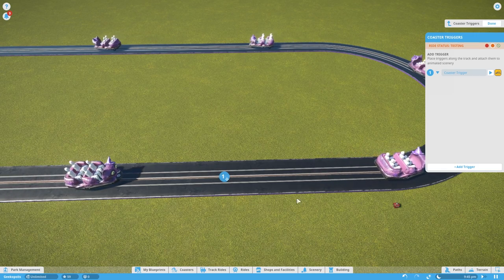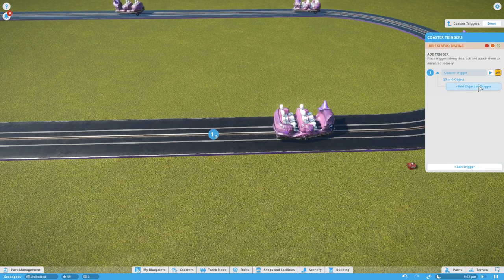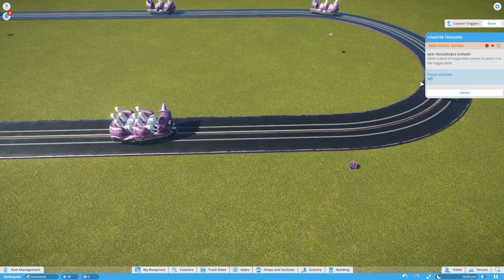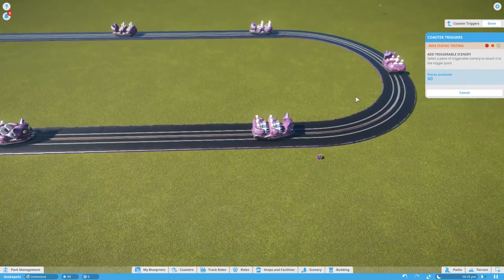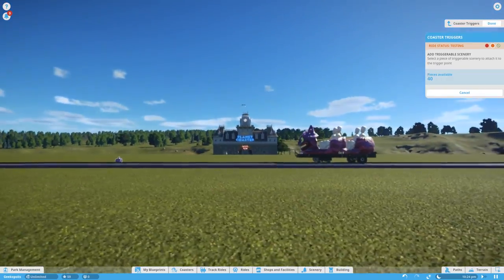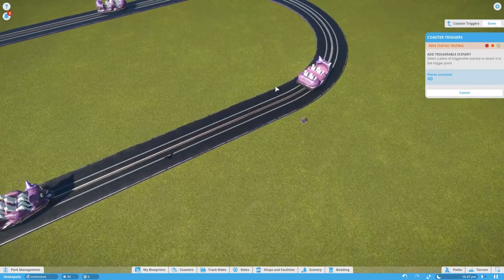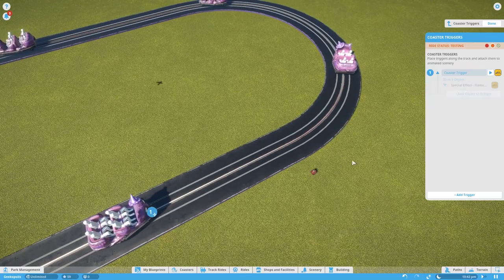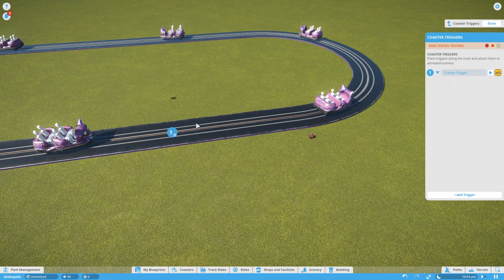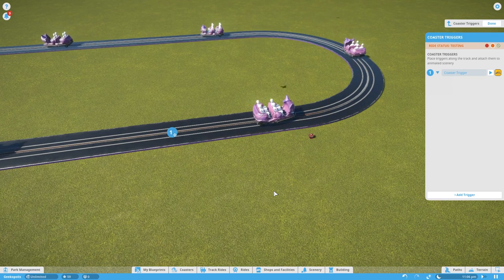We'll set this trigger up here. Click the arrow to attach objects to triggers, then click the object. It says 40 pieces available — as far as I'm aware this is across the whole park, including all the lights in my park entrance. We want to pick the flamethrower, click it, and that flamethrower is now synced to that trigger. As the car comes over the trigger, it sets the fire off for three seconds.